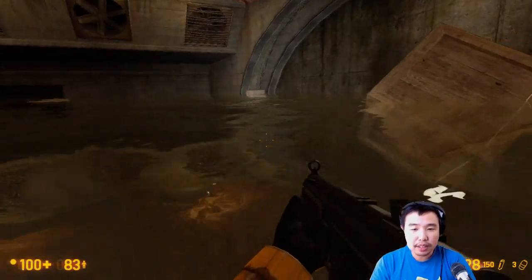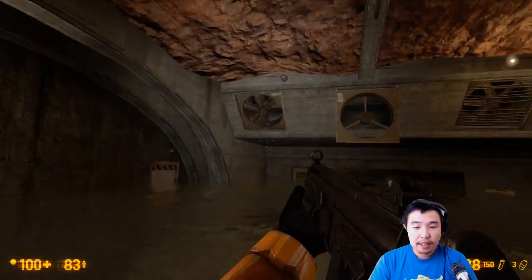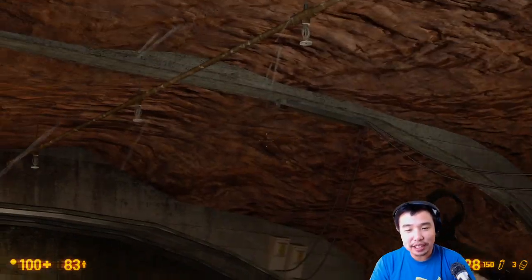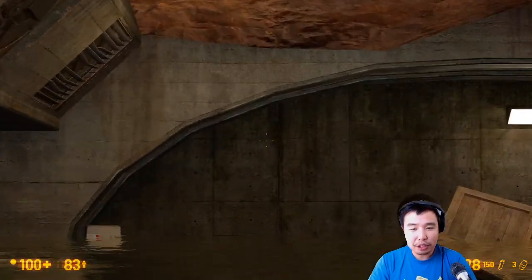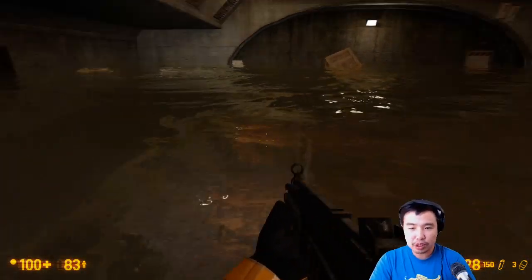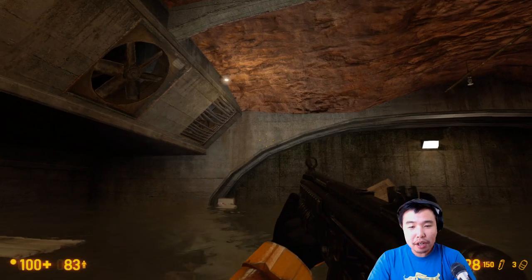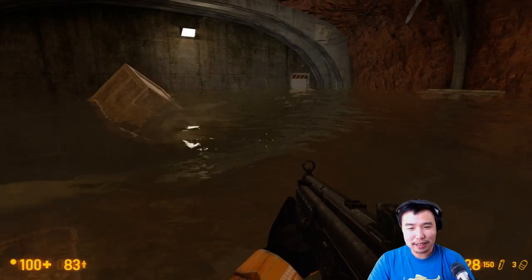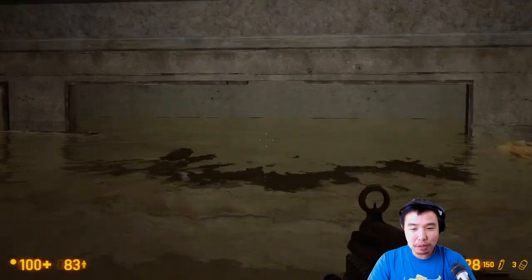Where am I supposed to go? This is very classic Half-Life 1-style architecture — concrete bunkers with a rock ceiling. You play a lot of Half-Life Deathmatch maps that copy this tunnel, concrete, cliff style. It has all your major level design food groups: concrete and cliffs. Those are the two major level design food groups.